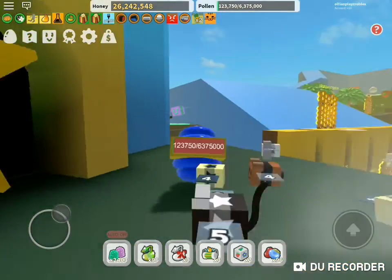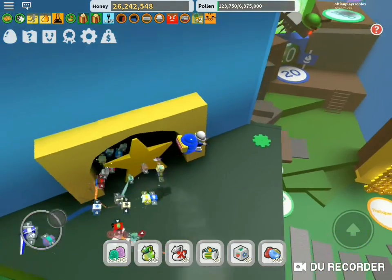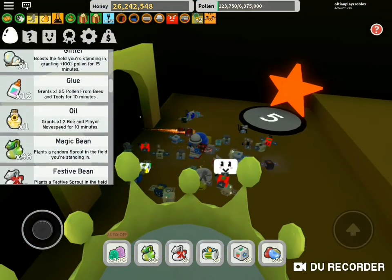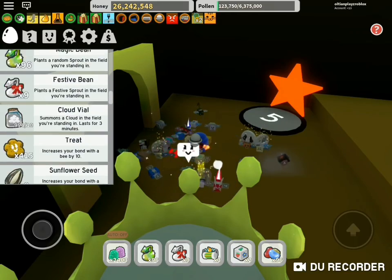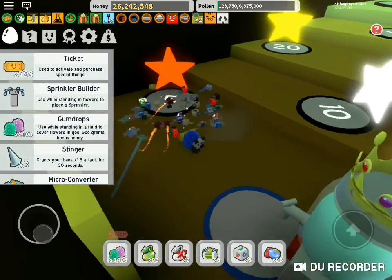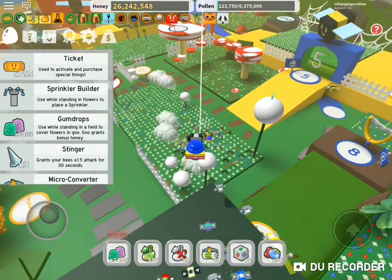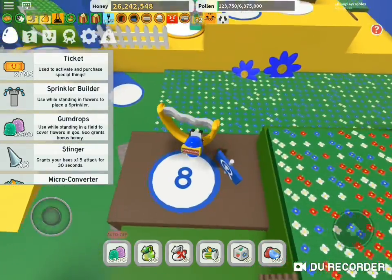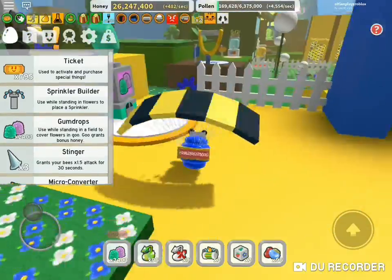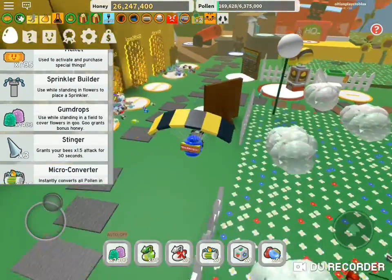Hi guys, welcome back to a new video! Today we are going to be playing in the test realm. There are four codes which I know of: hibernation, test realm insanity, test madness, and one more. If you can play in the test realm, go use them.